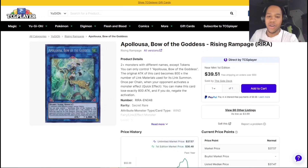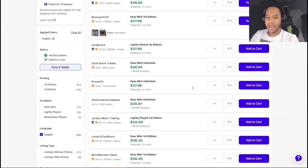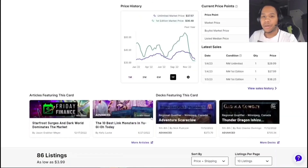Next card we have Apollousa, Bow of the Goddess — this rarity specifically because this is the secret rare from Rising Rampage, and we have gotten reprints of this card, that's why the card went down — ultra rare copy, gold rare copy. If you guys do not have your Apollousa yet, consider getting the high rarity because I don't think they're gonna do a quarter-century reprint. It's not bad — about $37-38 bucks. Some are unlimited, so you could just go and get the first edition ones.